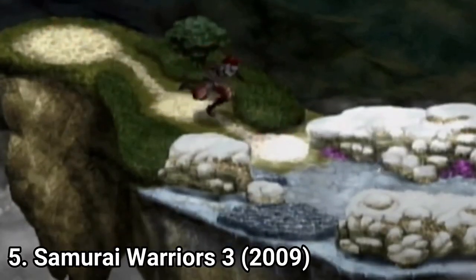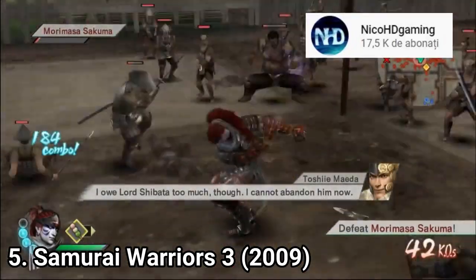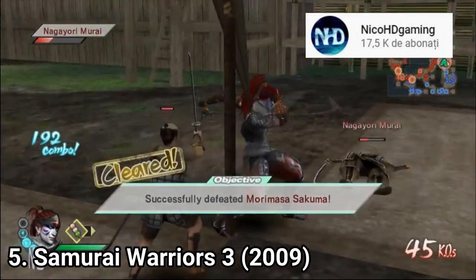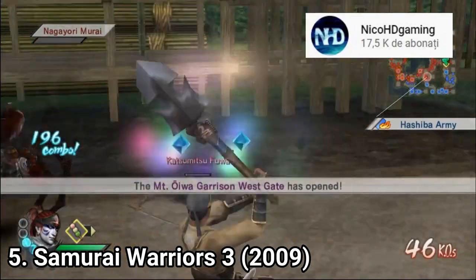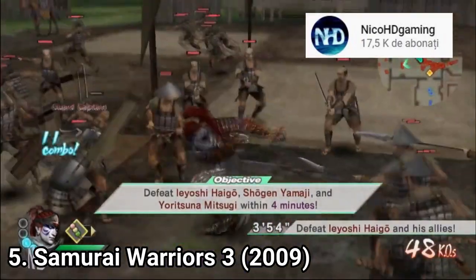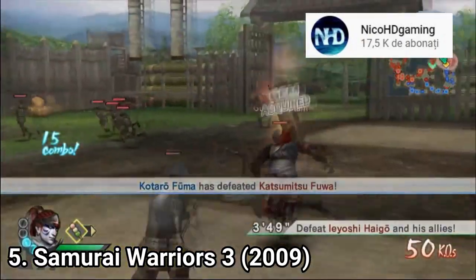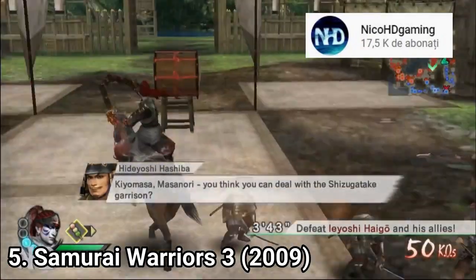Mirasama Castle mode is a map-based mode where you hack and slash in levels shown on the map. This mode can be played with a friend online — if you have a friend with a Wii and the same game, you can play this mode together. And in the historical mode, you create your own character and go through a new story, separate from the stories of those 30 playable characters.